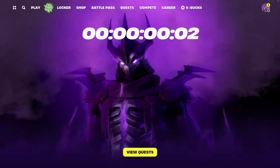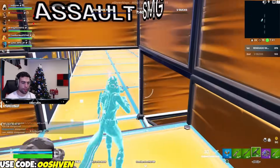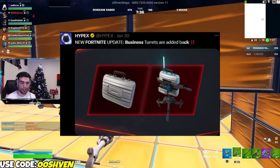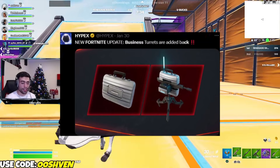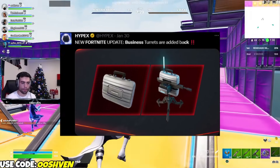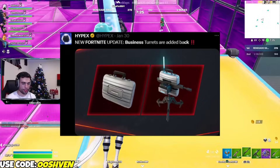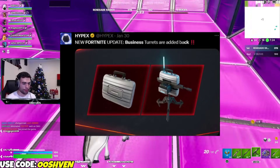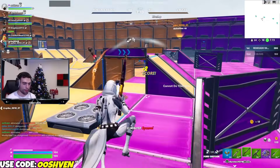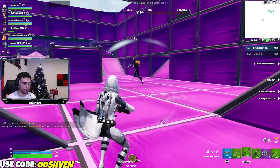As you guys can see here on screen, officially back in Fortnite are the Business Turrets. The Business Turrets just came back — they got unvaulted. This item comes in super clutch, especially if you're trying to distract whoever you're going up against. If you toss down the Business Turret, it's going to come in clutch. Trust me, this item is super dope. Glad to see it back in Fortnite Battle Royale.